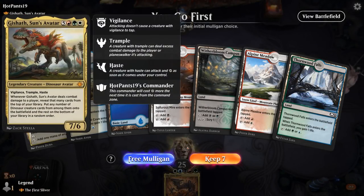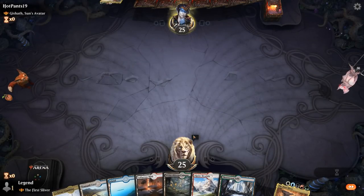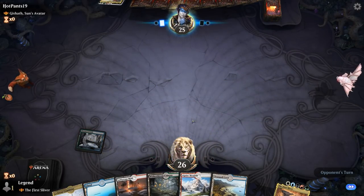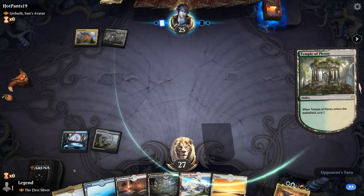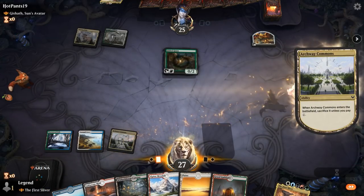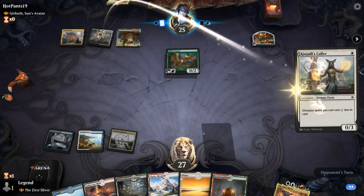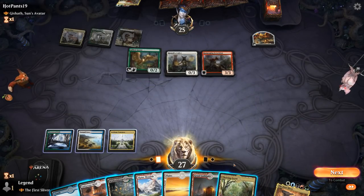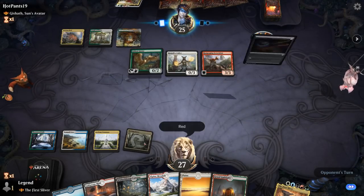Game 1: we're on the play facing Gishath, Sun's Avatar — so Naya dinosaur ramp. Luckily we're on the play, otherwise we could fall behind. We've got a fine opening hand with a couple ways to gain life, so we'll play those first. It's important to have at least one untapped land so we can cast our First Sliver on turn five. There's no need to put the guild gates into play first since we can put those in with Cultivator Colossus later.